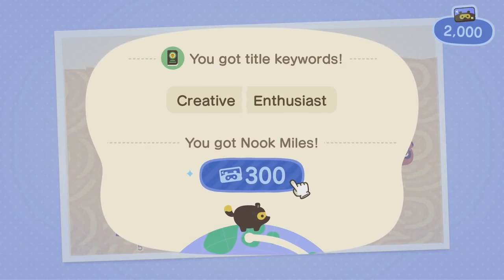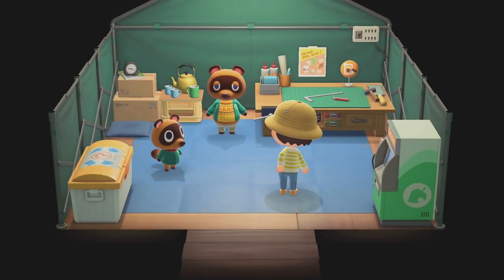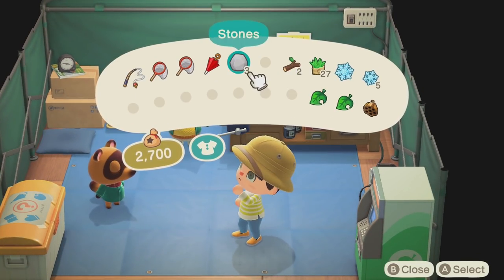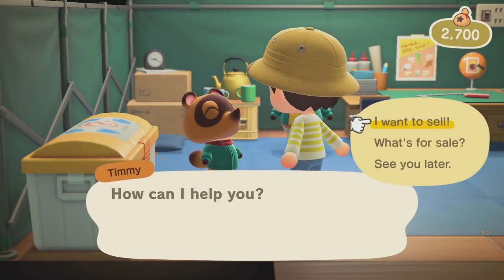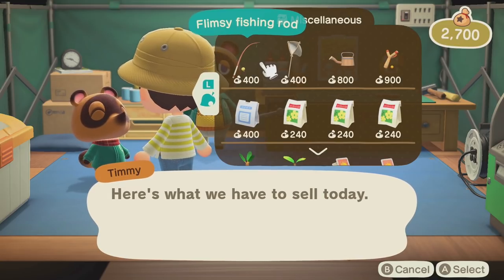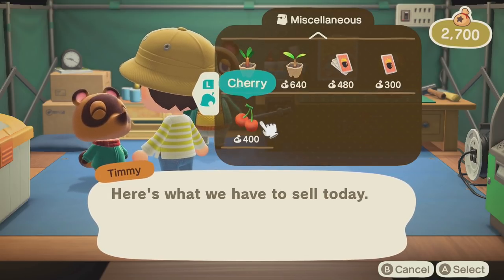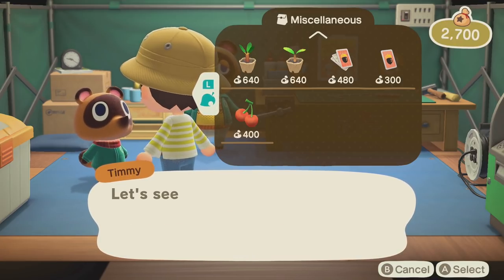We've already got a creative enthusiasm for crafting tools. We made all the stuff. If we have some money, can we afford the recipes? I want to see what's for sale. We don't really need the stove and the director's chair. I'd like the slingshot — yeah, we can get both of them.